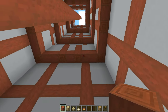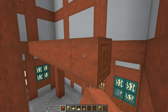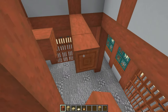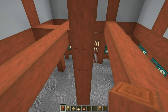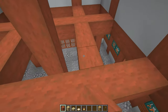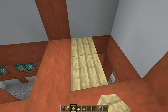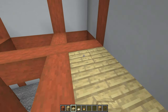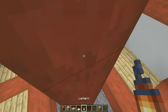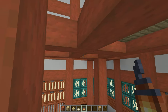Before we cap the structure off and add a roof, we're going to add some floors at each of the transitions. Using stripped acacia logs, create a big cross coming across in both directions from where these pillars are running up the building. On all of the floors we're going to leave a full gap all the way around this central pillar so we can traverse up and down the pagoda. Once done, fill in the outside section with some birch slabs — top slabs. Then simply add some lanterns at these cross sections to light everything up.